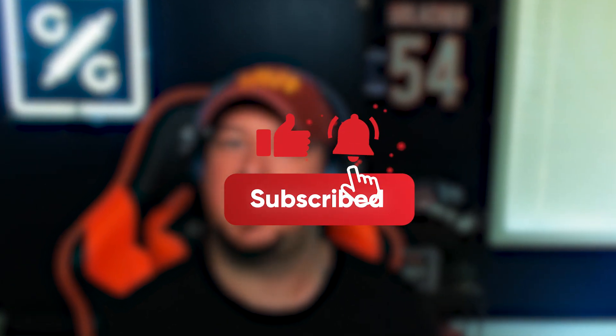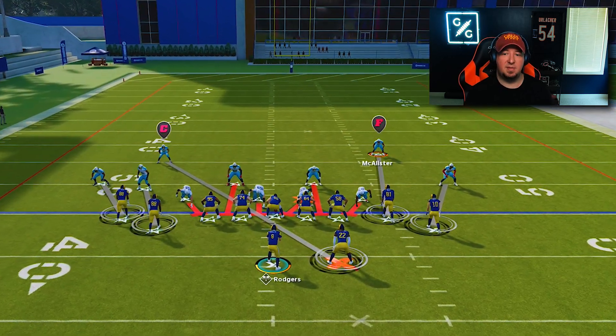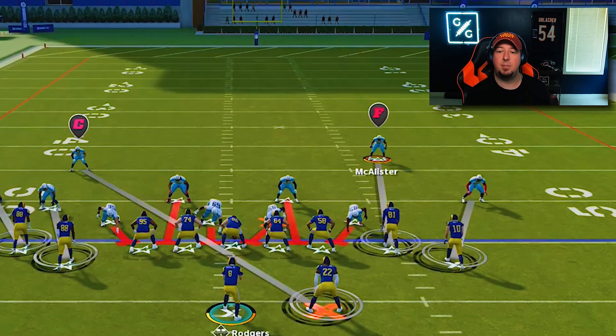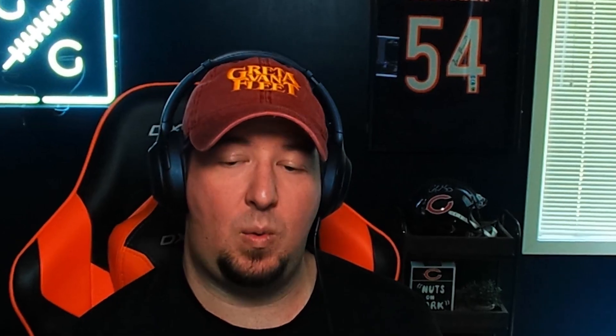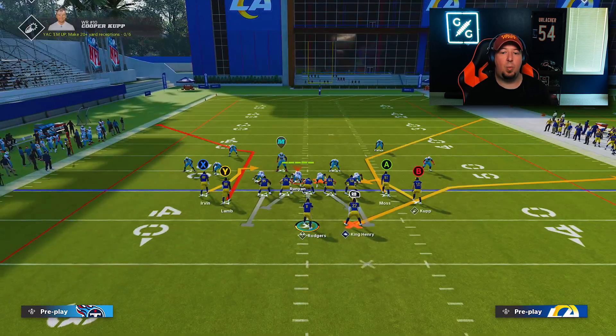Before we get into the exact rules for two receiver formations, make sure you hit the subscribe button and check the notification bell so you're notified of all the uploads here on the Zan Madden YouTube channel. We're going to be taking a look at Chris McAllister, who I have equipped with the one step ahead ability. He is 99 everything — he's part of the Mold Breakers promo and is an ultimate archetype where EA gave every one of those players 99 everything. So for all intents and purposes, this is the perfect corner to test this ability. We're going to talk about how to know what route combos you can run short and wide side of the field.